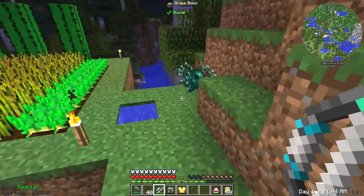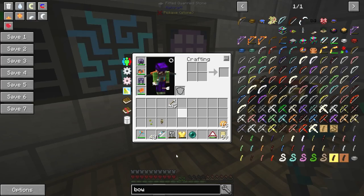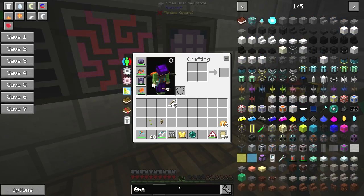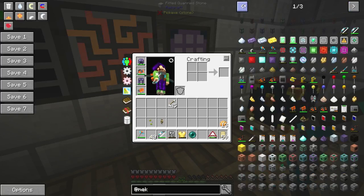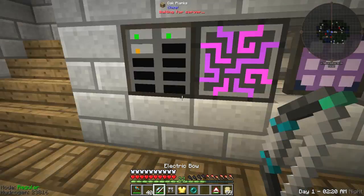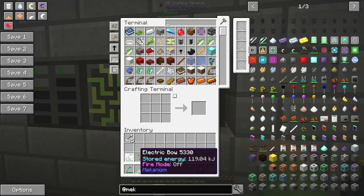Oh hang on — there's an enderpearl there. Let's grab it. There may well be some more arrows available. Can you get electric arrows? Let's have a look in the Mekanism mod. Can you get other arrows — like electric arrows? I don't think you can. In which case, what's the point? Can you fire quicker with it? No, you've still got to draw it back. I've got his glowstone chest plate as well. We'll keep the electric bow — it's not the best of weapons, but we'll keep it nonetheless. You never know when you might find it useful.